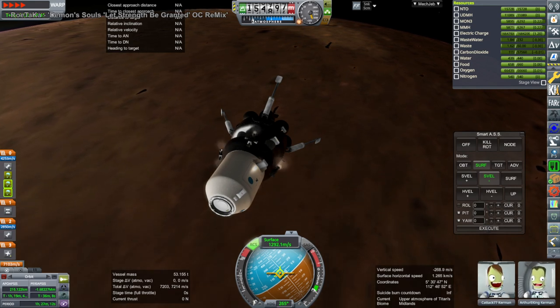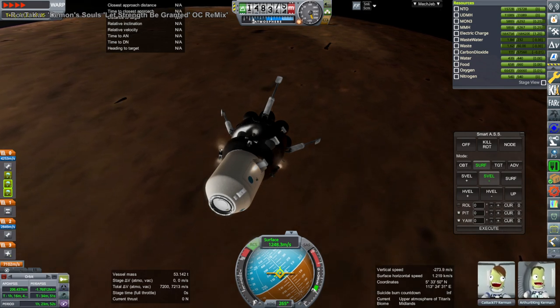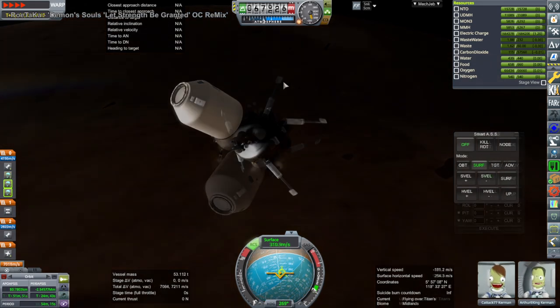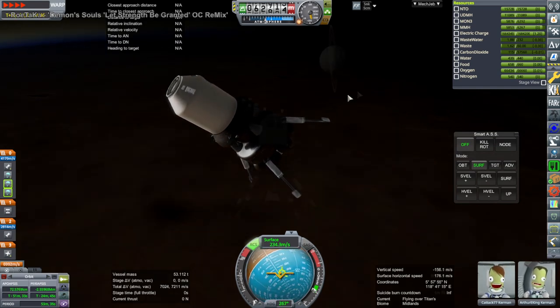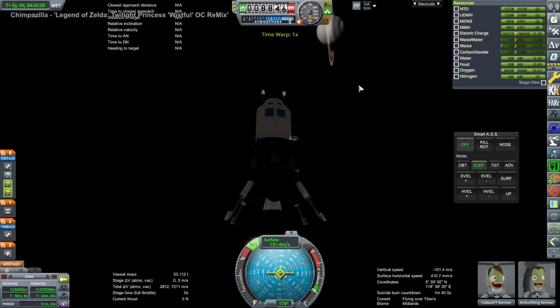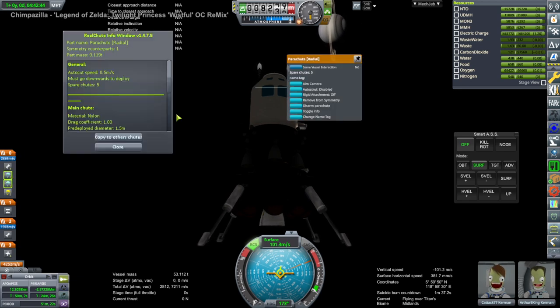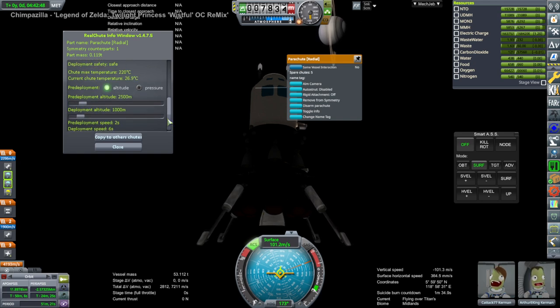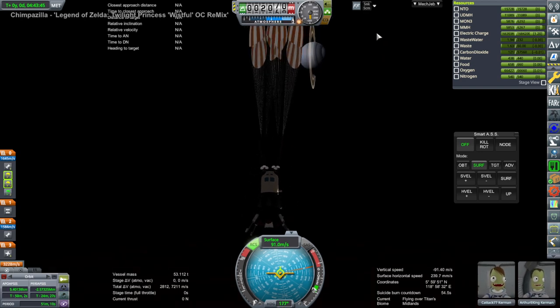Here we are descending. The atmosphere of Titan starts at around 625 kilometers, so it's a long, long time on the way down. It took a while for the atmosphere to start slowing us down, but eventually it did — it's sort of like Venus in terms of the time it takes, maybe even longer, since at least Venus's atmosphere doesn't start that high. Our little drogue chutes are really tiny because we don't need much drogue action. Full deployment altitude is 2500 meters — that's when the big chutes come out. And up they go.